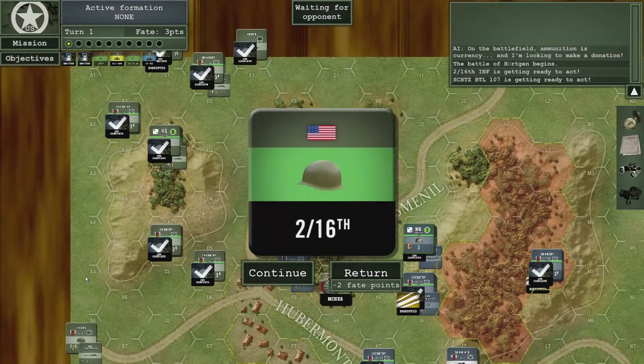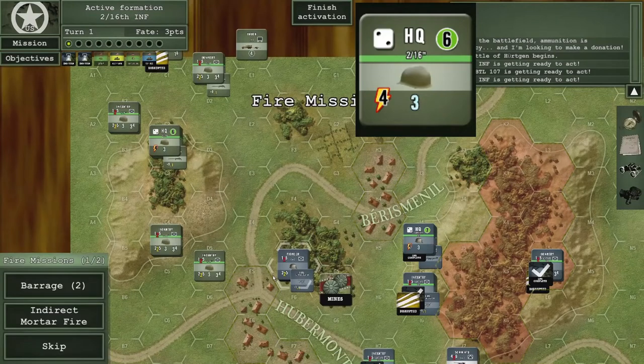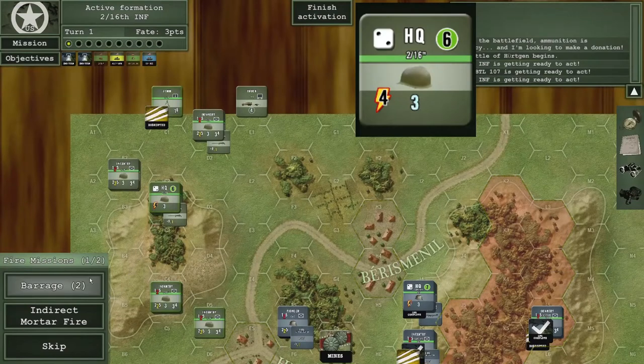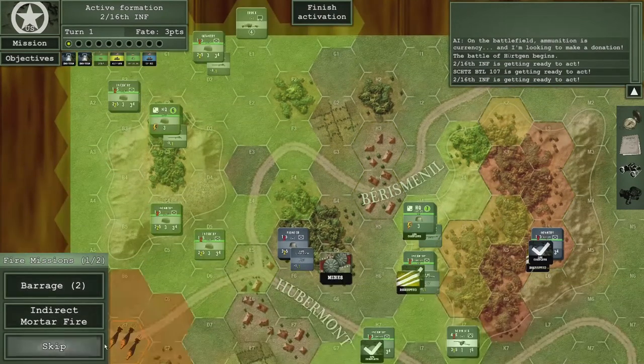As indicated in the special rules, the 2nd/16th might get a second impulse this turn, and we have been given that opportunity. Hit continue, the ops complete markers come off, and the first phase is to check disrupted units and get them back into good order — though that failed for our mortar unit. The fire mission phase comes up so we grab our barrage again, going for a hex that gives us three hexes of coverage.